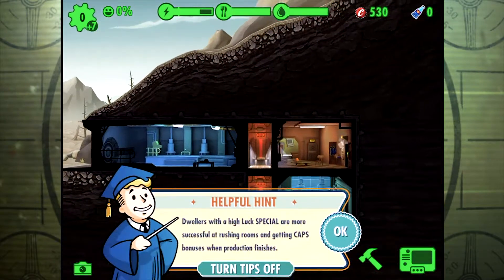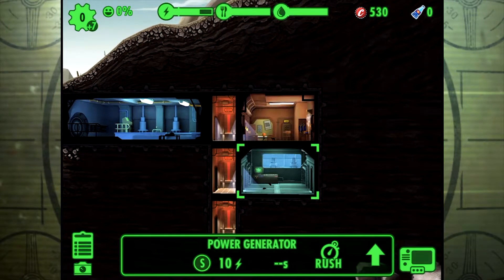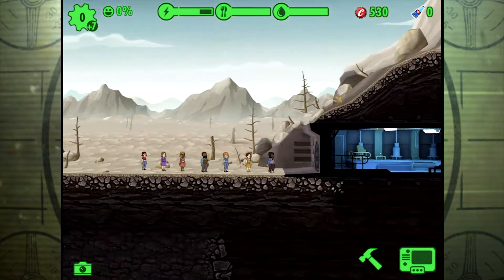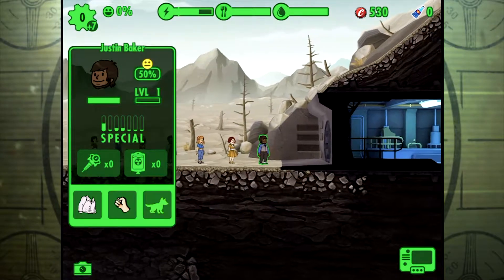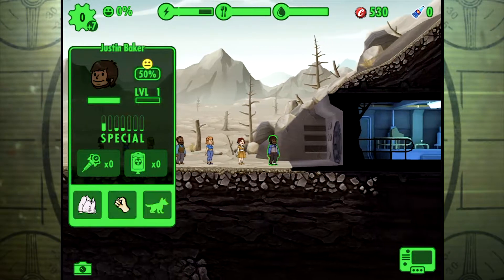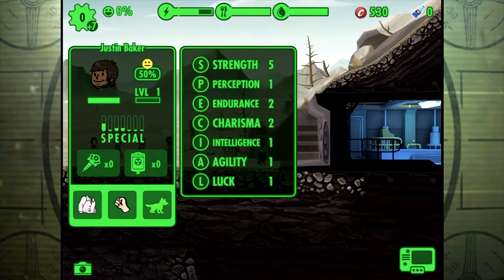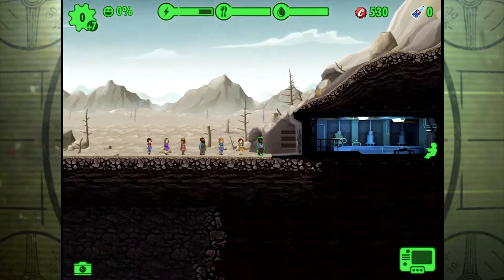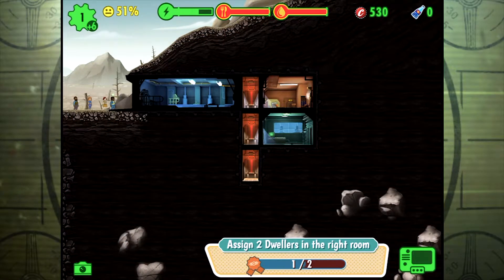Next up, we're going to start filling this place with people. If we remember, the power generator was associated with strength, as I can see at the bottom left. So I'm going to go over to my people over here that want to enter my vault. If you click on each person, you're going to notice that different people have different stats. The first guy I clicked on, Justin Baker — if I click on him and look at his statistics, he's five strength. That's pretty good. I'm going to pick him up, drag him all the way to the right, and drop him down into my power generator room.